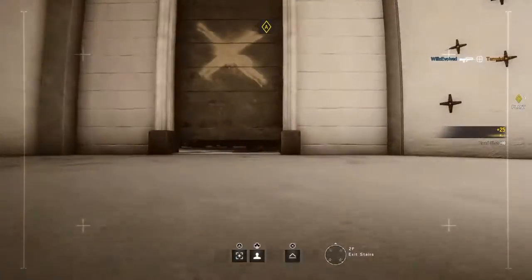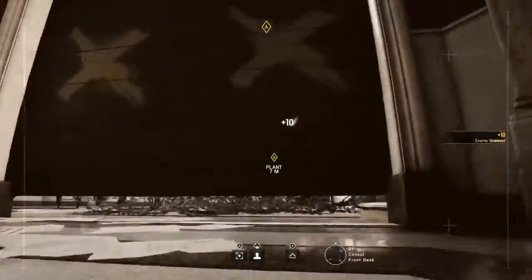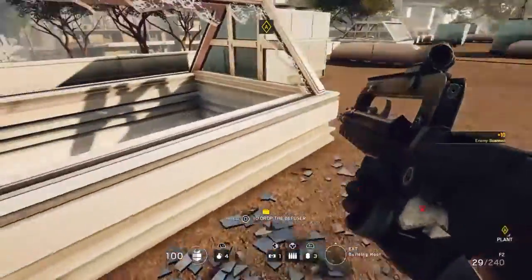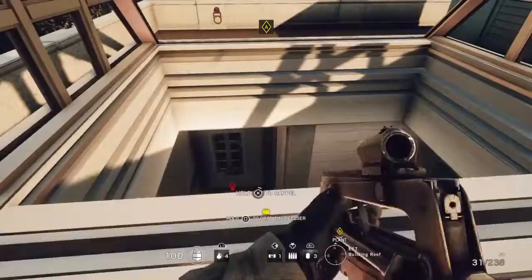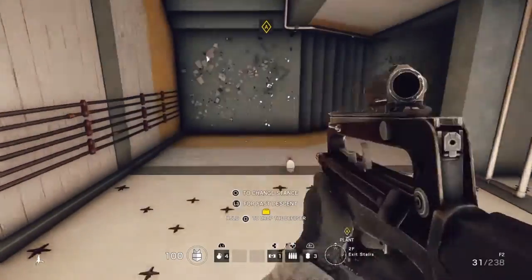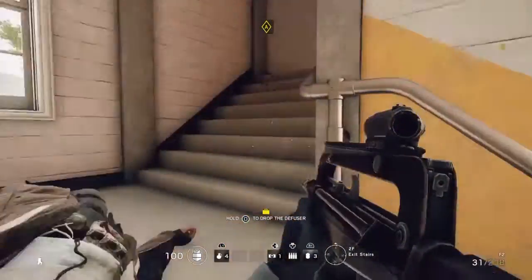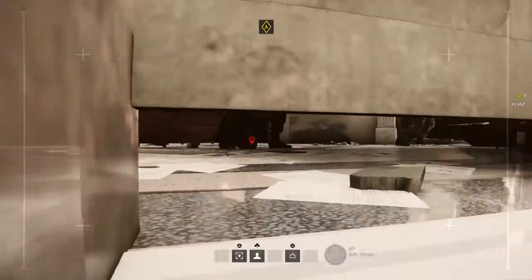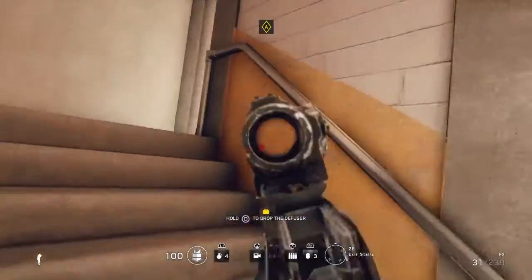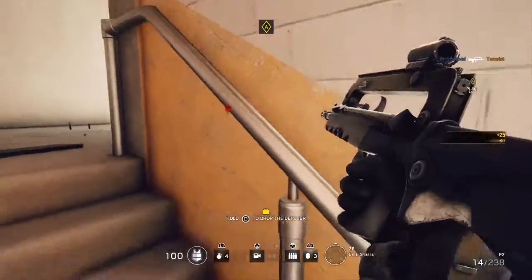Let's use our drone over here — so that's one. They destroyed that one, but they didn't get the other — good, good, good. You want to rappel down here. Let's chuck our drone in again, see if he's still there — he is. That's one kill through a breakable surface.